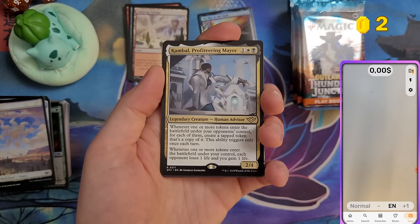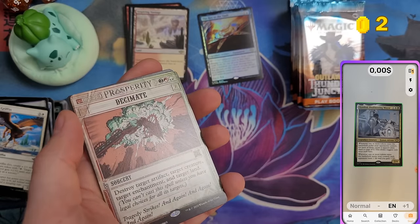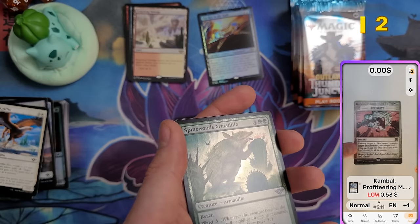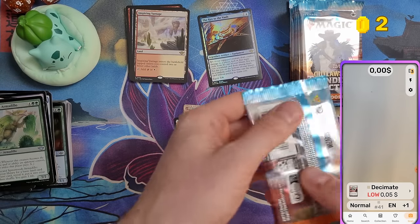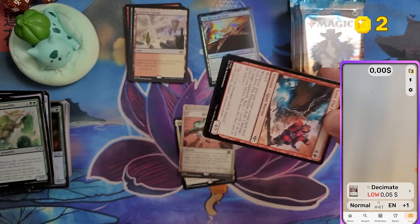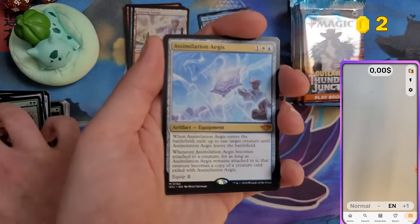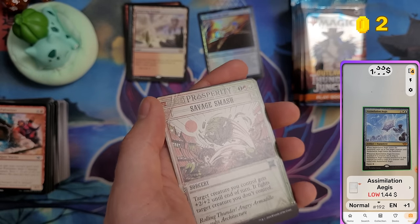Opening the next nine boosters from bundle two — Kambal, Profiteering Mayor at 53 cents. And we got a Breaking News card, Decimate. There are actually four different set symbols you can find in play boosters — the Big Score, Breaking News, Special Guests, and the main set. Breaking News cards are reprints all themed around crimes.